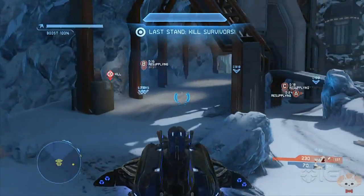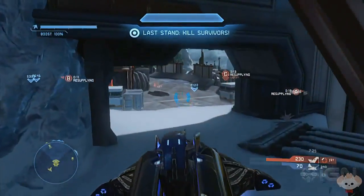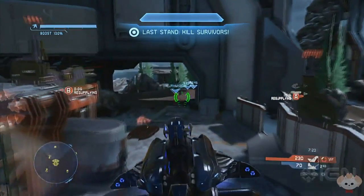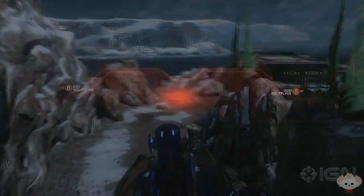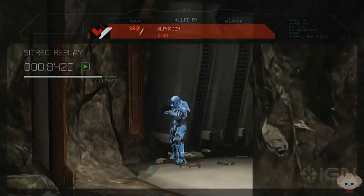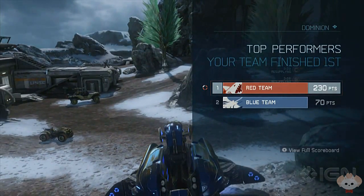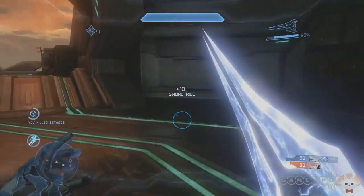One thing about the Dominion game type: once your team controls all the bases, it puts the losing team into Last Stand mode. In Last Stand, the losing team only has one life but will all have overshields. If you get killed you're out — unless your team can recapture a base so you can respawn again. It doesn't help if you have AFK members, but personally I think it's great because it adds teamwork — you really don't want to lose all your bases.